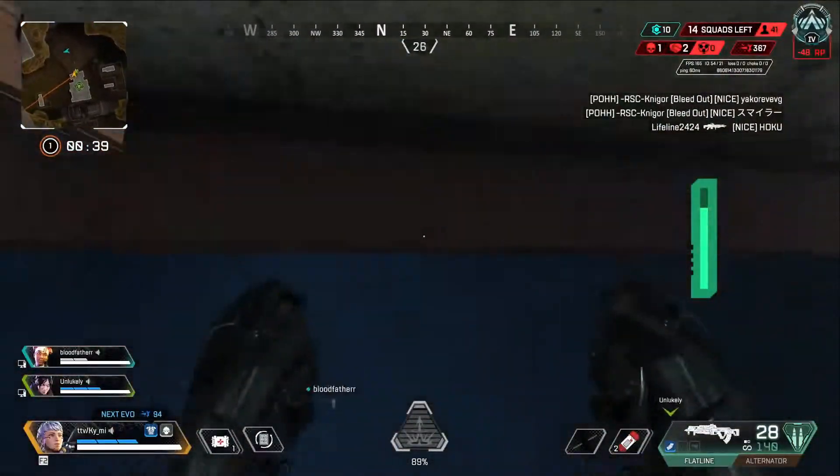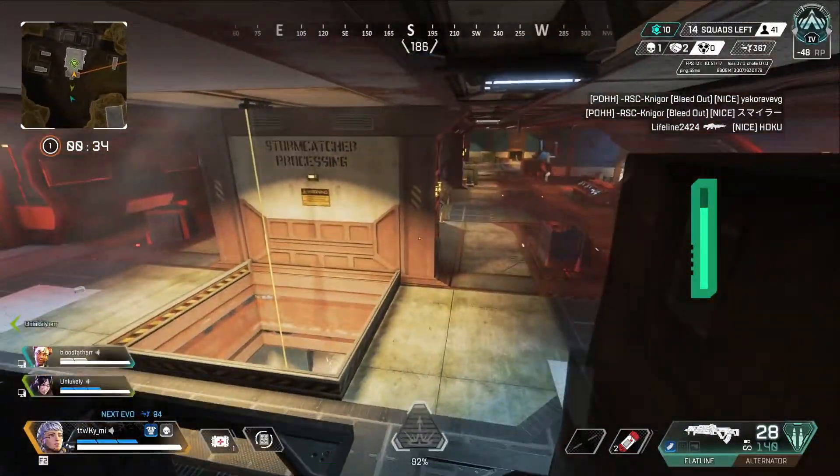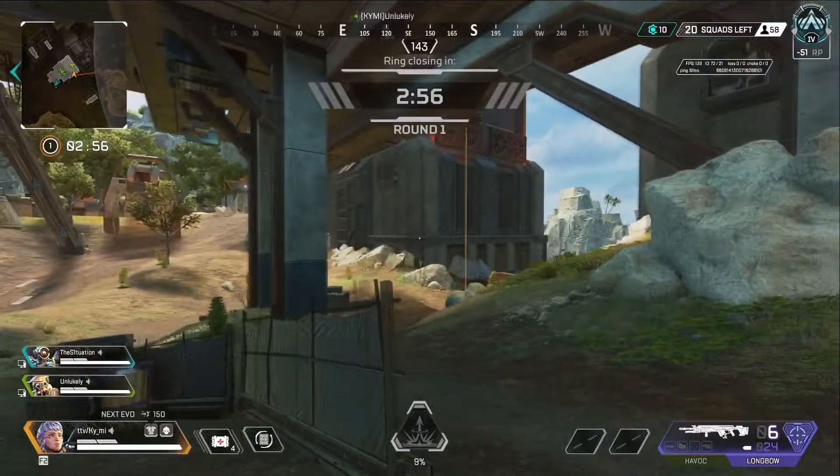So this first one is at Storm Capture. You're going to climb on top of the shelf. You can also climb up with the barrels on your right. Very simple, very easy. Crouch and be the box. Winner.